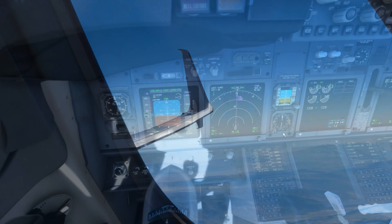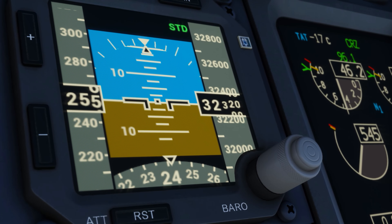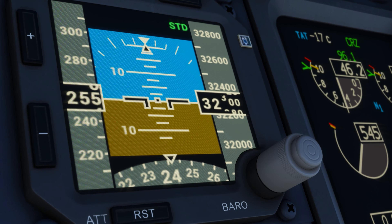Alright, we are approaching our top of descent. I have the approach ref page pulled up here on the FMC. Today we're going to be landing at 130 knots, flaps 40. Our initial descent altitude is going to be flight level 280, so let's go ahead and get that set here. The aircraft should automatically descend once we reach the top of descent point. It's a pretty straight shot into San Jose — we're coming in from the southeast, making a turn in, and then straight into runway 30L into San Jose. The weather I heard is pretty good, so we shouldn't have any issues with that.